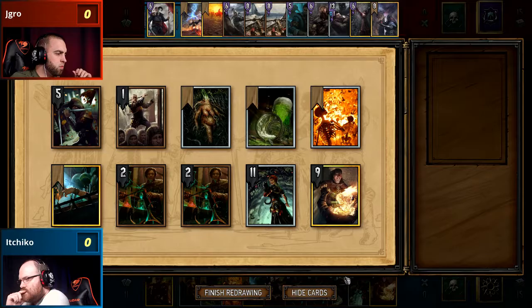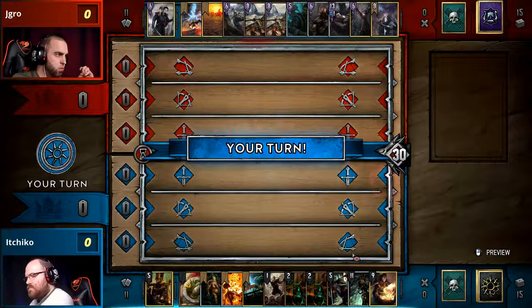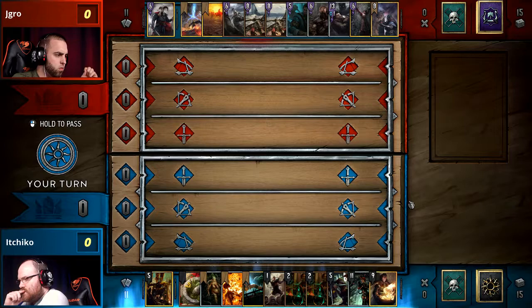I do believe that the Golden Weathers are going to be particularly good here, as alchemy is a deck that really, by nature, has to play into all three rows. That's absolutely right. It looks like there might have been a slight issue with the names, because this should be Ichiko's Axeman list and J-Gro's alchemy list, but we're just going to move on from that.